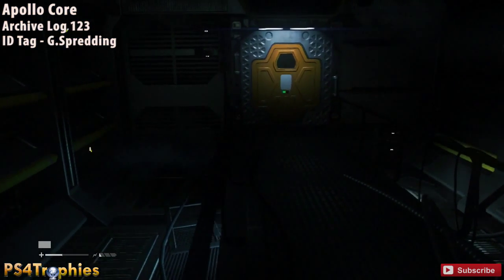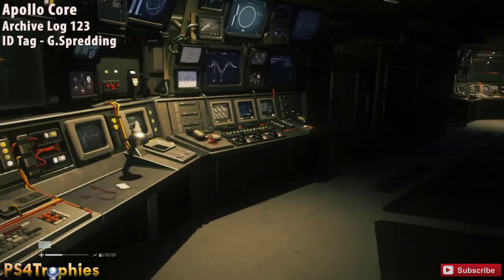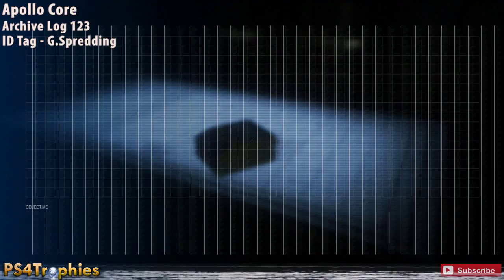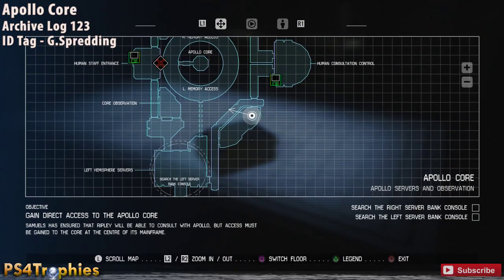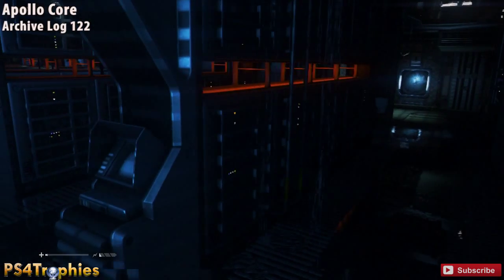Now head towards the other computer bank. From that exact location, go through the door and the next door, and you'll see a recorder on the desk. Right behind you is another ID tag. On the map you can see we're heading towards the left hemisphere — make sure you play the recorder and then turn around to get that ID tag.